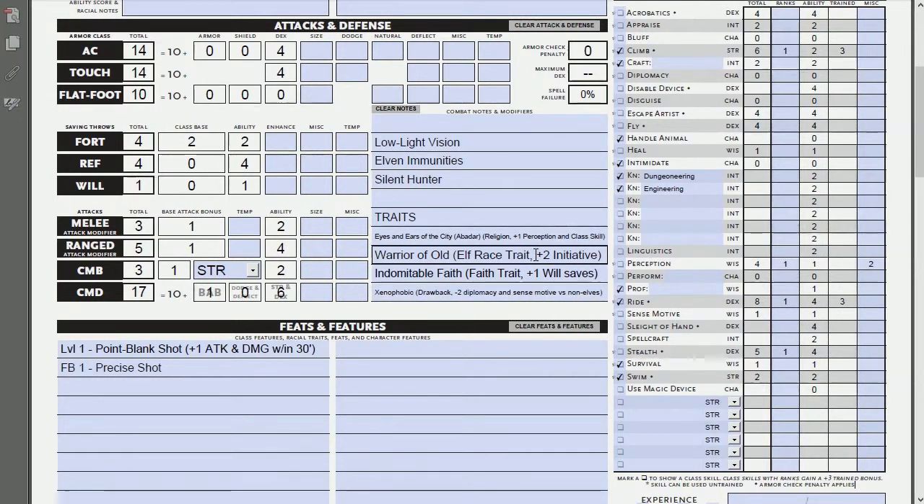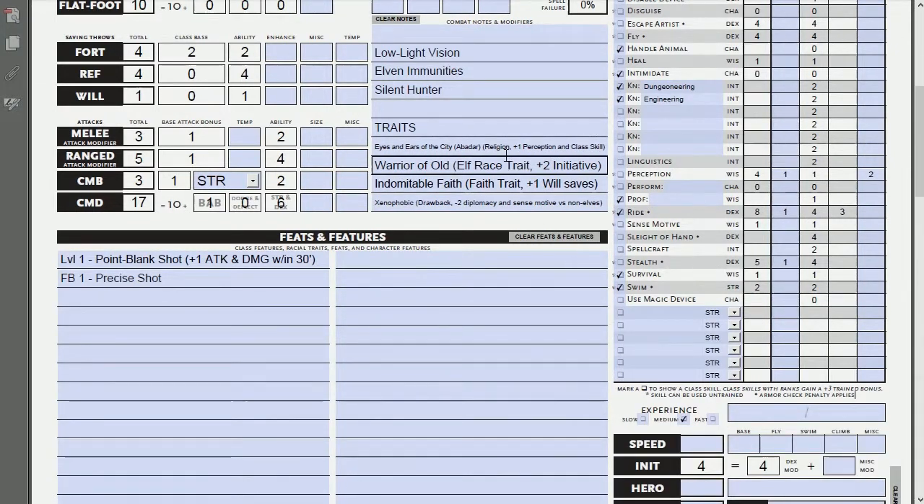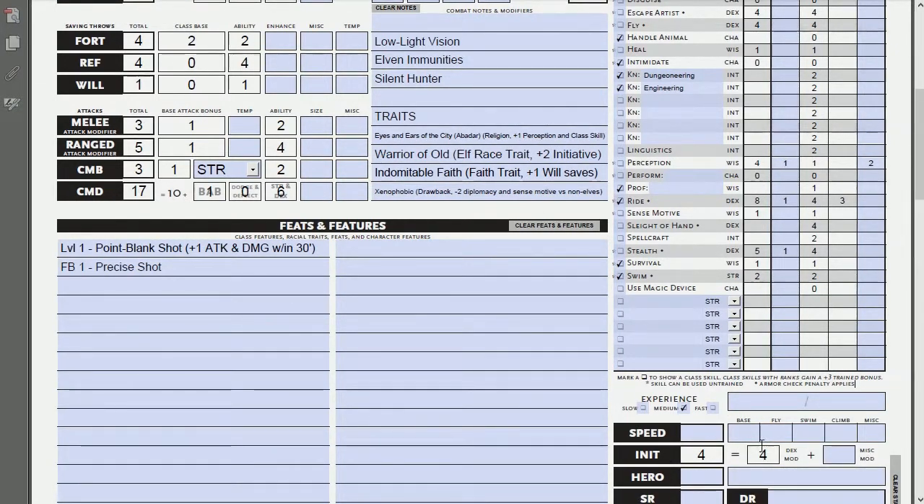Adding these to the sheet mechanically: initiative gets a +2, which gives me a total of six — not bad. I also forgot to put in base speed for an elf, which is 30. The +1 to will saves goes under miscellaneous, bumping it to two. Then perception: with two different bonuses it becomes a five, and since it's now a class skill, it jumps up to eight.